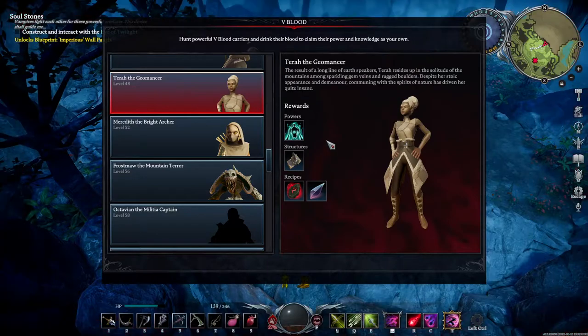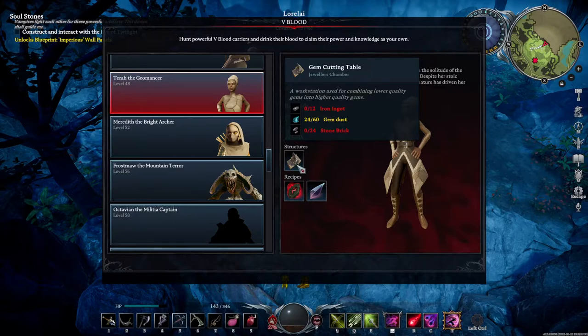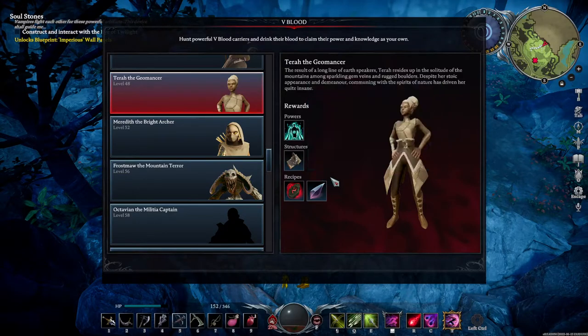Tara the Geomancer — you will unlock Spectral Guardian, the Gem Cutting Table which allows you to combine lower quality gems in order to get higher quality gems, the Siege Golem Stone, and of course regular gems.